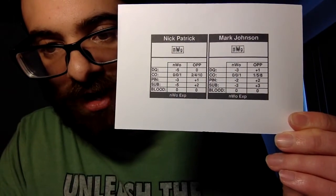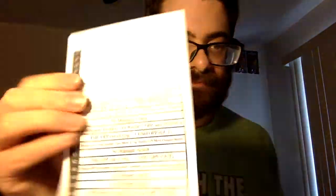You also get Kevin Nash, Scott Hall, Curt Hennig, and Hollywood Hulk Hogan. I'm not gonna go through all the cards, but that's what the single cards look like. You also get referees — in this game, referees are incorporated. So you get Nick Patrick and Mark Johnson. You can also have an ally or a manager at ringside, so there are different cards for them. You have Torrie Wilson, an NWO ally card, Eric Bischoff, Teddy DiBiase, Miss Elizabeth, and Vincent.